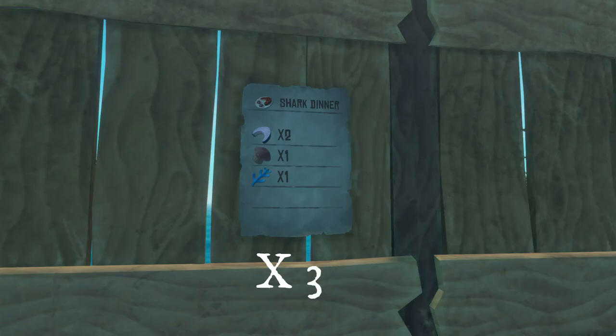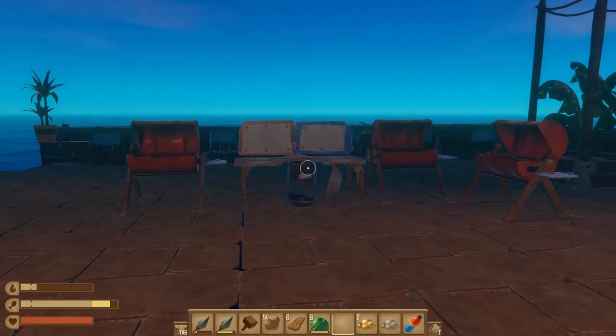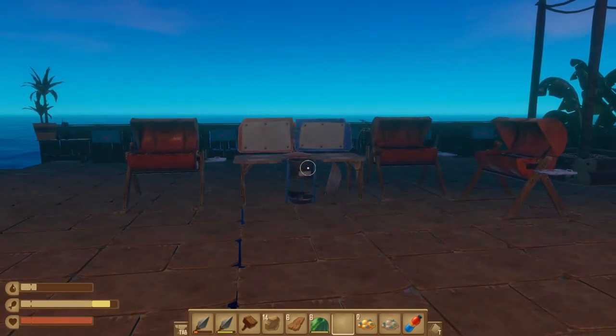The last one is the Shark Dinner: plus 15 hunger and plus 40 bonus. It costs two raw shark meat, one cave mushroom, and one silver algae. This gives you three bowls. I've noticed I missed saying how many bowls you get per recipe — I apologize for that, but it will be shown on screen.